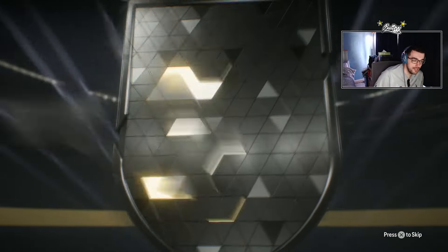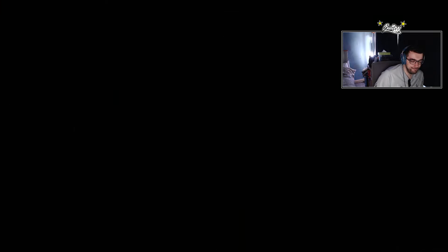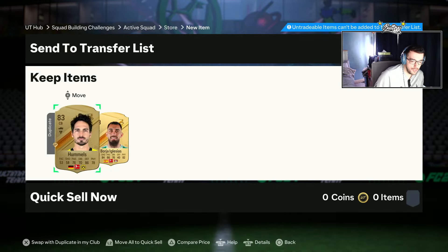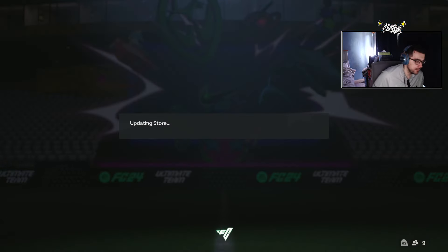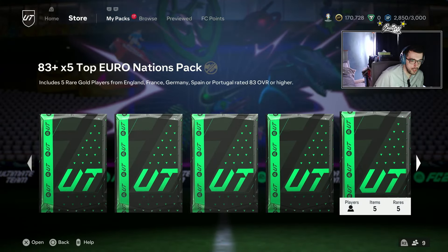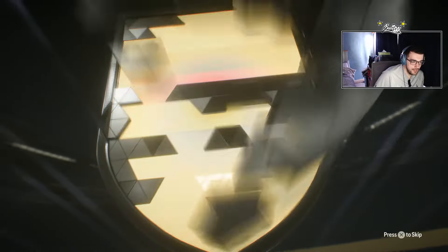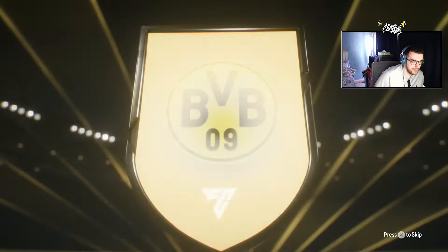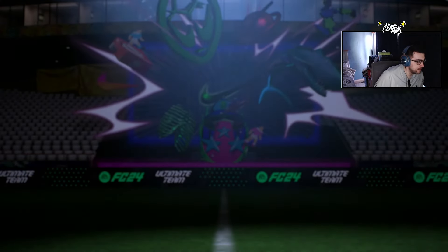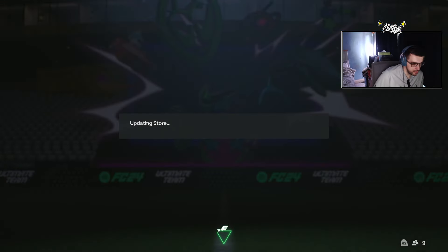The wait on these Euro packs — French center back, is that Pavard? It is indeed Pavard, and we get a Borgia and a Matt Hummels. The wait on these Euro and Copa America packs is so bad, it is crazy how bad it is. Is that Julian Brandt with tiki taka? Nick Pope and Borgia again — discard.